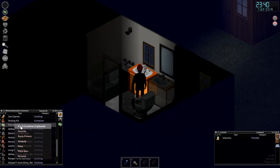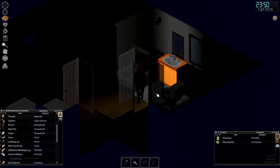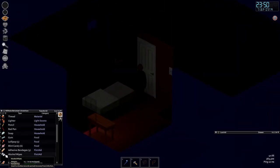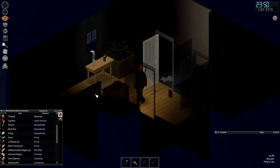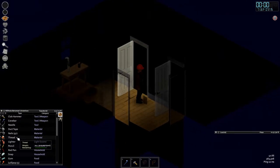I put the first aid kit into storage because I've got the bare necessities: adhesive bandages and alcohol wipes. So if we get hurt, we can stop the bleeding and sterilize the wound.